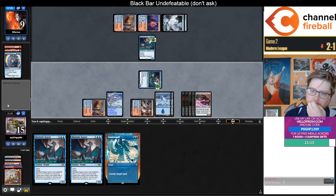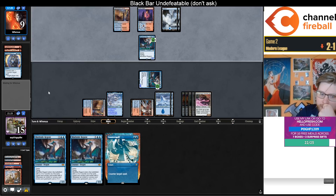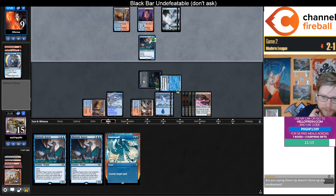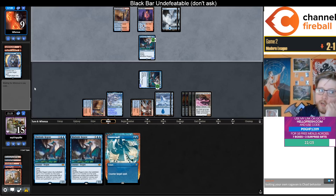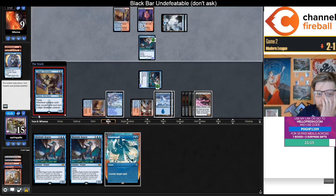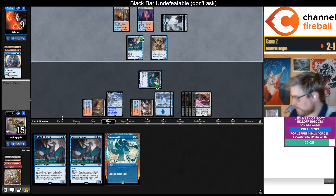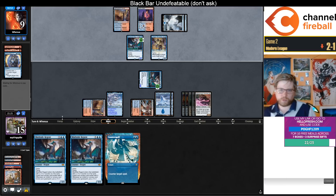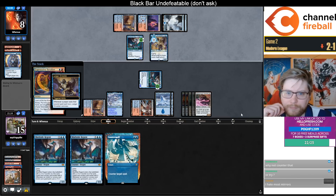I do still suspect my opponent of having a copy of Unholy Heat. Could maybe Bolt and then Hearse my own Bolt or something — that could be a way to get around that. But with two more Murktides in hand, I also don't really want to Hearse my own graveyard card. I think I'm just attacking, playing Ragavan, holding up Counterspell. Why not counter the Ledger Shredder? It just doesn't do anything — it's a chump blocker, and they still have two mana up.